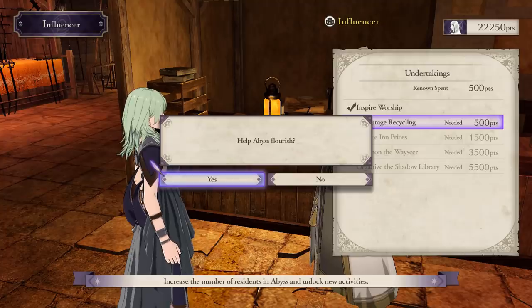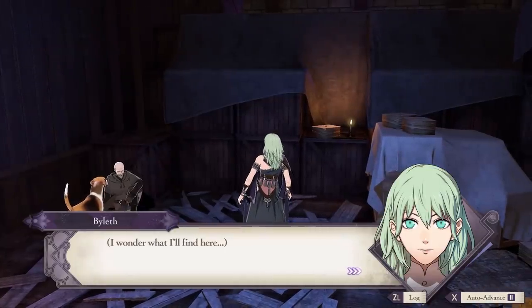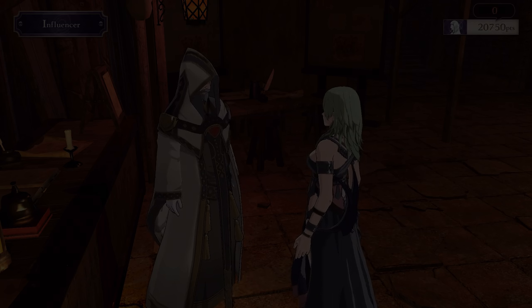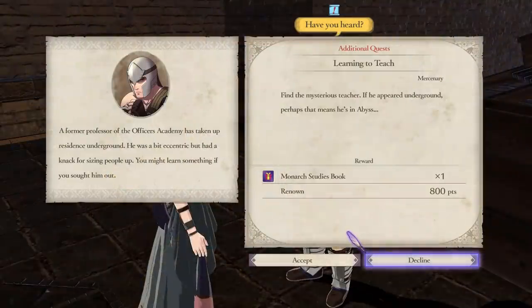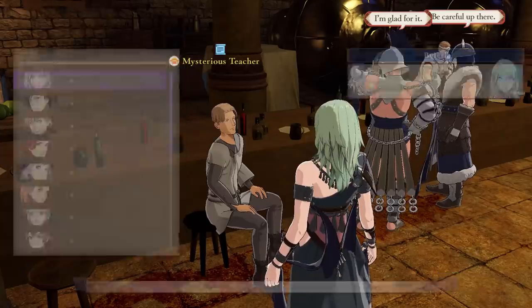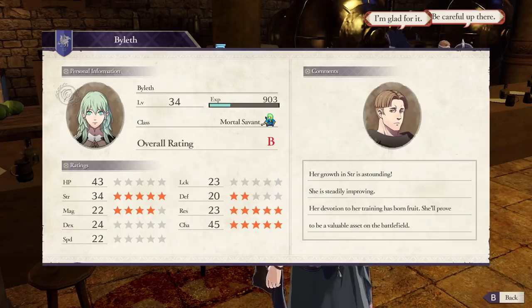The next Abyss upgrade is to encourage recycling, which lets you use the Scrap Heap — it works similarly to how it did in Cindered Shadows, letting you check it every month for some random items. The third upgrade reduces prices. I believe this upgrade gets the Mysterious Teacher to show up. To talk to him, you'll need to complete a new quest called Learning to Teach, which tells you to find the teacher in the inn in Abyss. The Mysterious Teacher tells you if a unit got RNG-screwed for their stats, but I don't think it affects any gameplay.